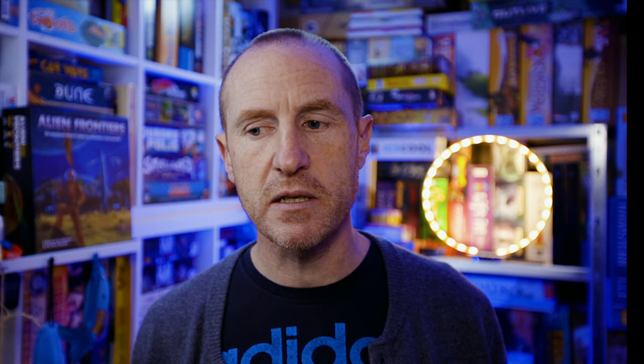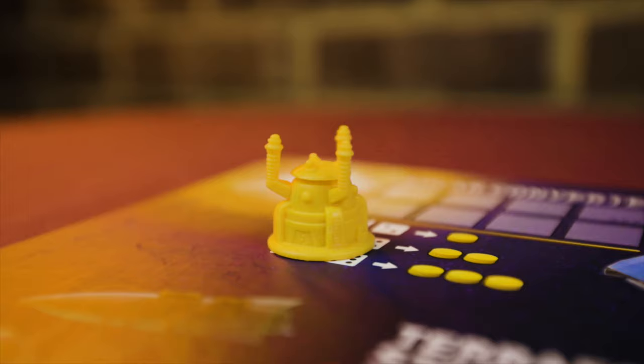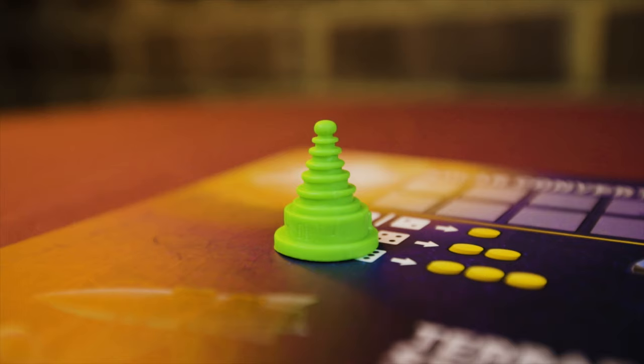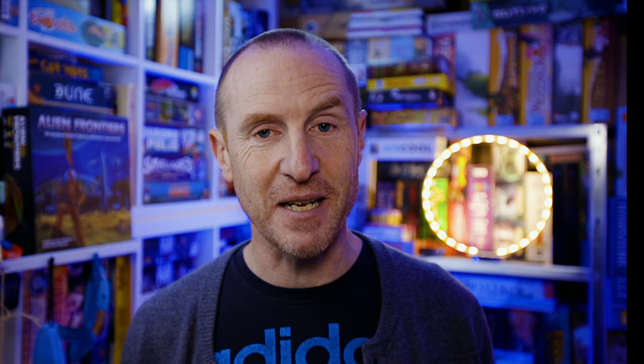There are also cards that let you manipulate the field generators. The isolation field nullifies a territory's bonus - the player controlling it retains the card but can't use it. The positron field awards one victory point to the player controlling that territory. The repulsive field prevents colonies from being added or removed from the territory. They're pretty good when you're using them against somebody else, but when somebody else does that to you it is a right pain in the arse.